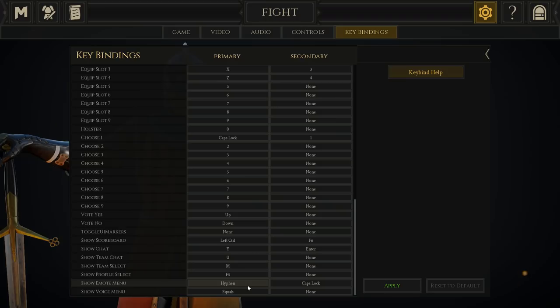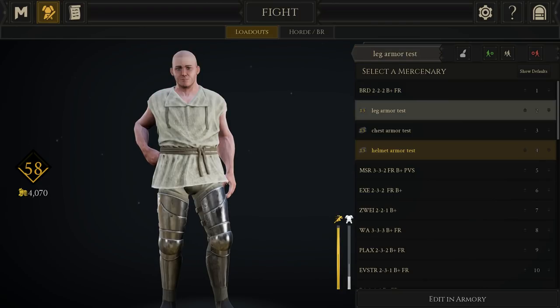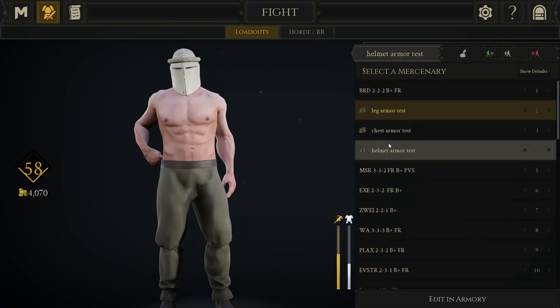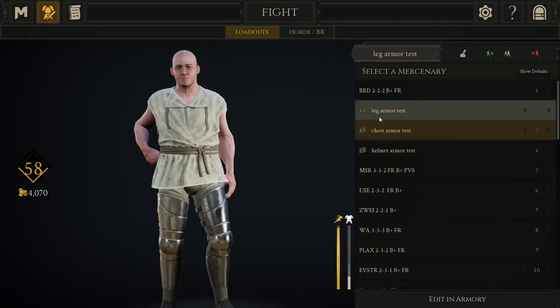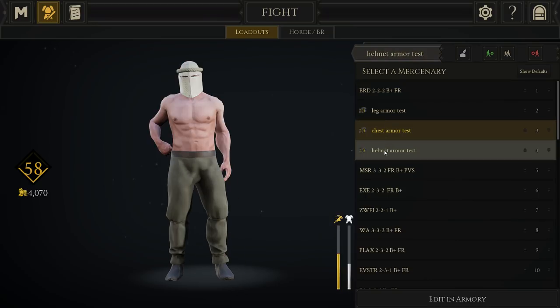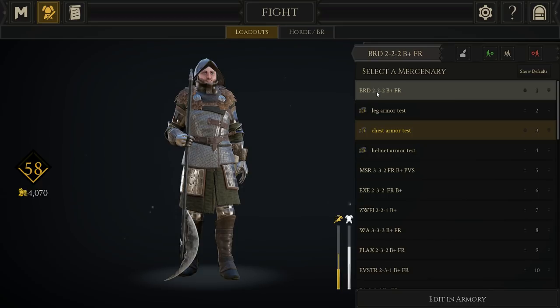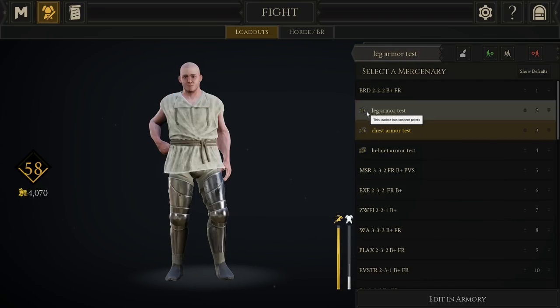Once set up, pressing my flourish button (Caps Lock) flourishes in a single button press. For a trick I'll show later — the no-stamina drain feint trick — you press the emote button to raise your weapon, making it look like an overhead strike, then press flourish again to cancel it early. This works best with one-handed weapons like the one-handed messer or bastard sword, especially in tight quarters. Also worth noting: leg armor actually enables you to sprint faster than having equivalent chest and head armor.